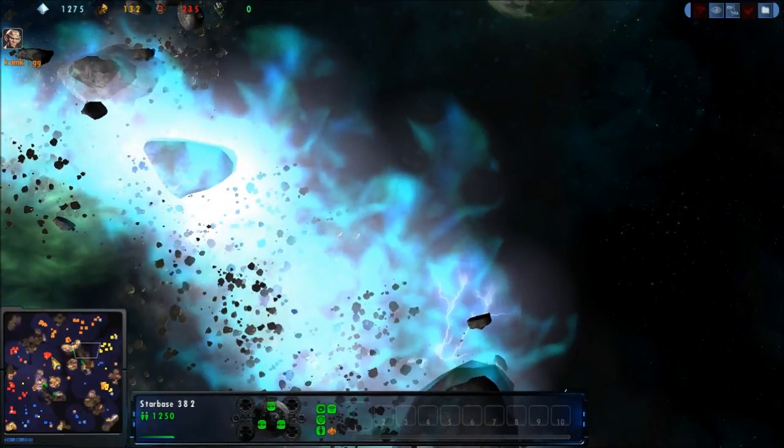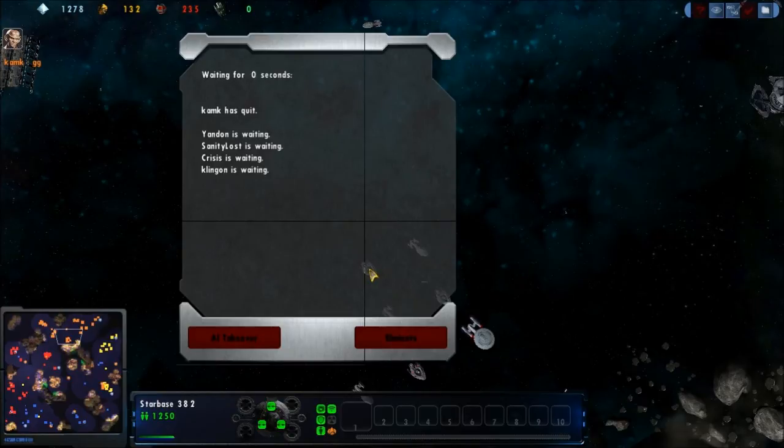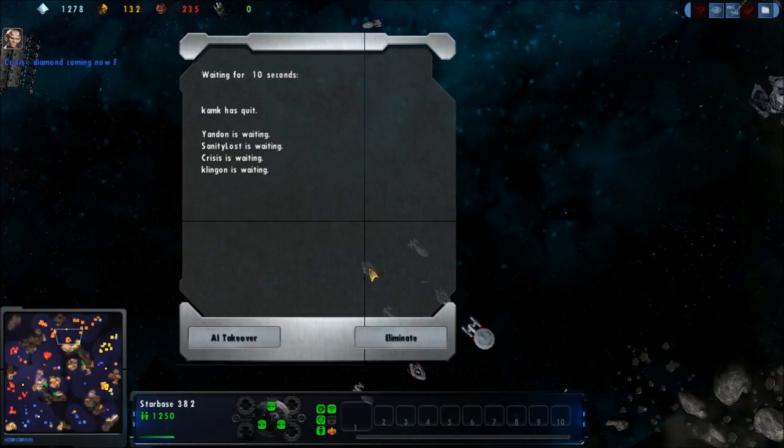However, the problem is that Klingon is sporting a very small fleet at the moment, trying to move into Vorchas. Those Vorchas are not going to provide enough DPS all by themselves to counteract these Spheres. These Spheres are going to have a run on this main Tritanium. Luckily for Klingon, he's got a ton of resources — why is he not spending those? Cam K feeling like it's a GG. And quite frankly, I kind of agree with those Borgs coming out. Exciting game — nice play by everyone.